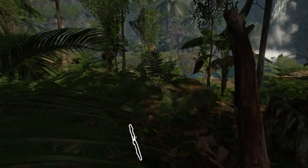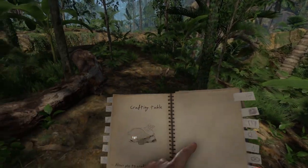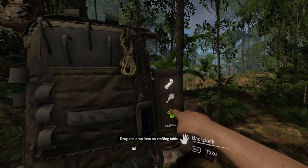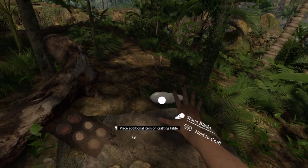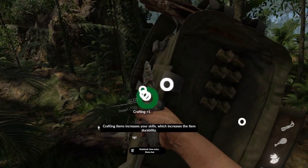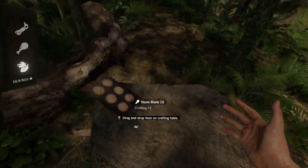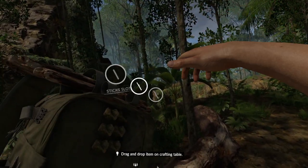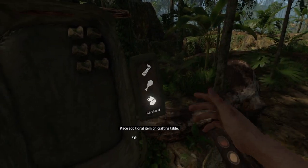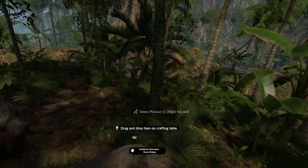You can cut down a tree with a stone but it takes forever, so you want to make some tools first. We're going to open up our crafting table. Starting with the stones we collected, we'll take two - two stones makes us a stone blade. We'll make another stone blade and put it aside, then another one as well. Now we're going to take one of our sticks from our stick slot and combine it with a stone blade and a piece of rope.